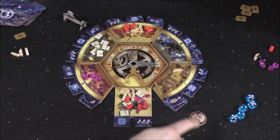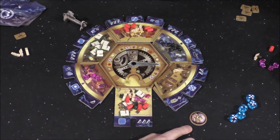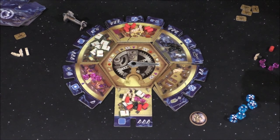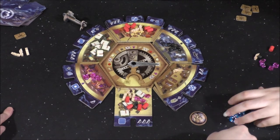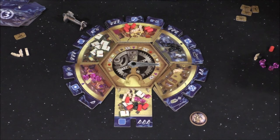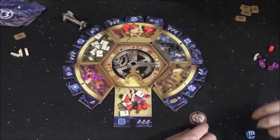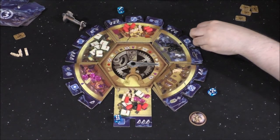We clarify who goes first next round — whoever went last now goes first. New roll: four, four, six. Idalee gets first pick. She's very deliberate, unsure of her options.